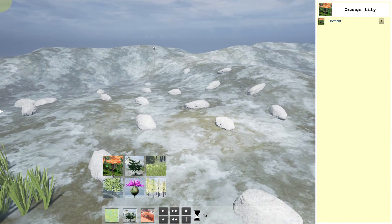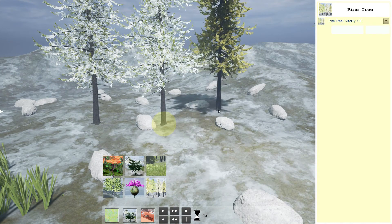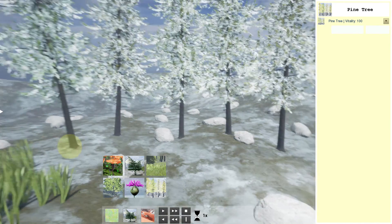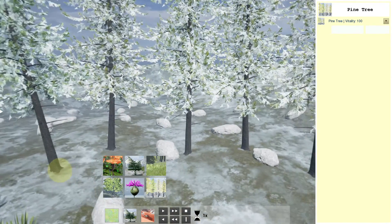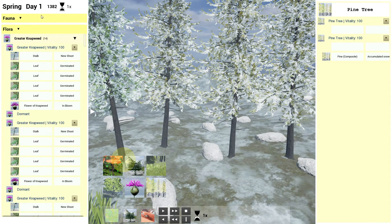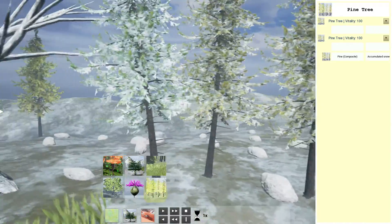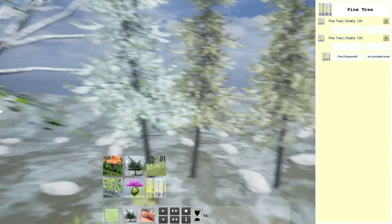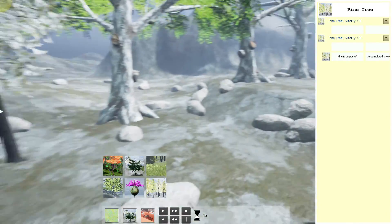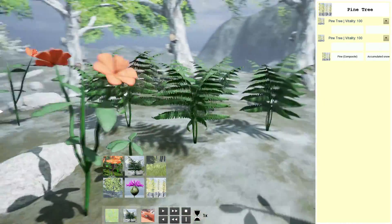Let me add a few conifers here because this part of the map is a bit too barren for my liking. You might have noticed that as soon as I planted a tree, it makes sure that the season is respected. We are in the middle of spring right now — it's the first day of spring and there's still a bit of snow falling. Because of that, these pine trees are still carrying some amount of snow on them. And by the time we were doing all of that, these plants are starting to grow — look at that.